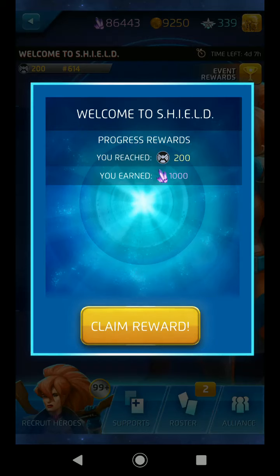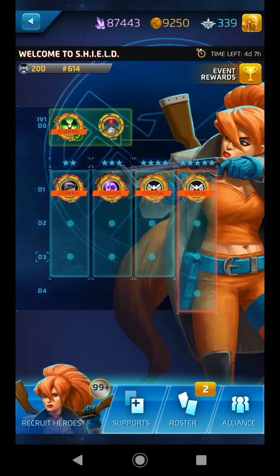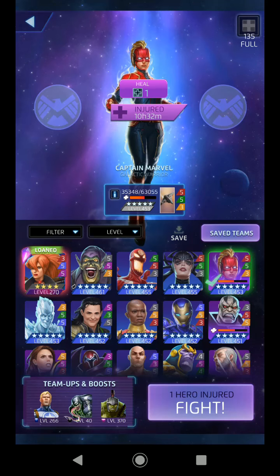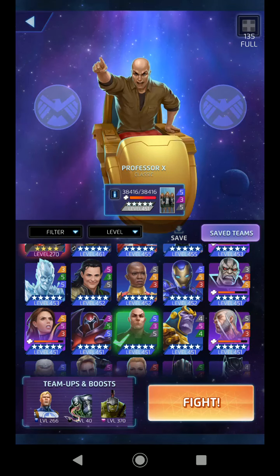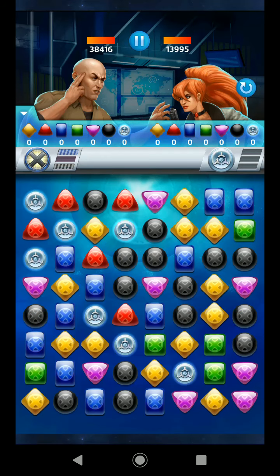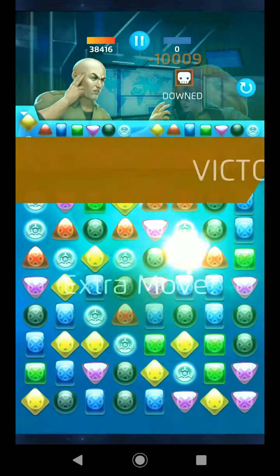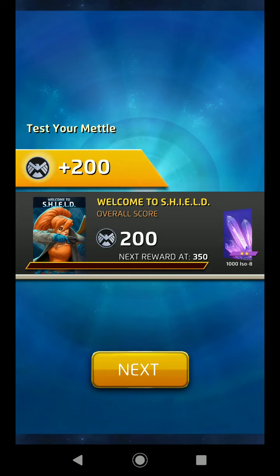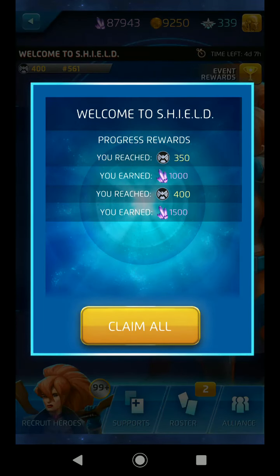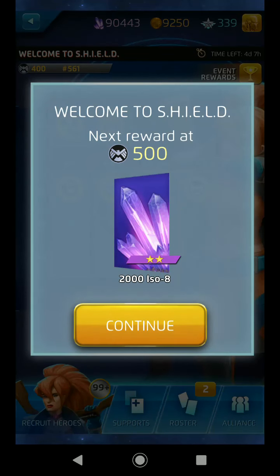Never mind those taps if you hear them — that's just me tapping the screen, this is a mobile game after all. Here's the next one — I got a fight against Elsa. I can use who I want to use. Why wouldn't you use your five-star Professor Xavier? By the way, thanks to Chilled Cat as always for providing the nice background tunes here. You can check them out on Chilled Cat's channel on YouTube — they also have a stream on Spotify and a couple other services. Just check them out, they're pretty awesome.